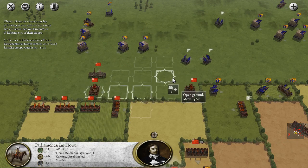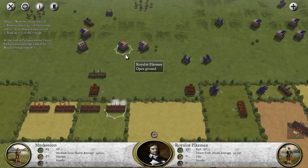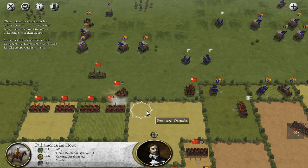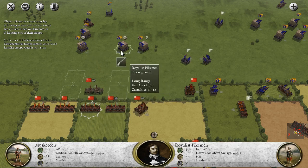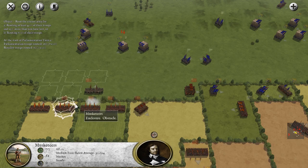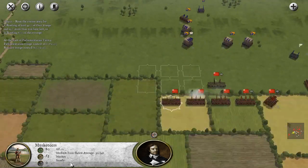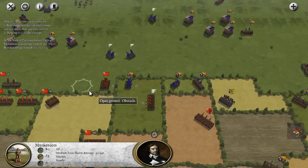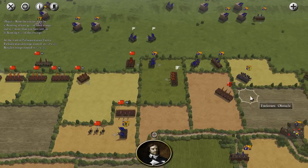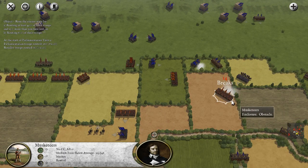Once the pikemen get here, the battle is over. This is where we spring our trap as best we can — we basically try to hit the pikemen before they even reach the hedges. The moors are actually where they're coming from, which is why it takes them so long to leave that area. Little disruption on the enemy line. And that's a break.